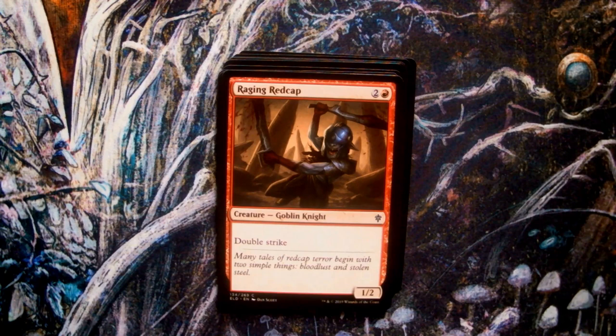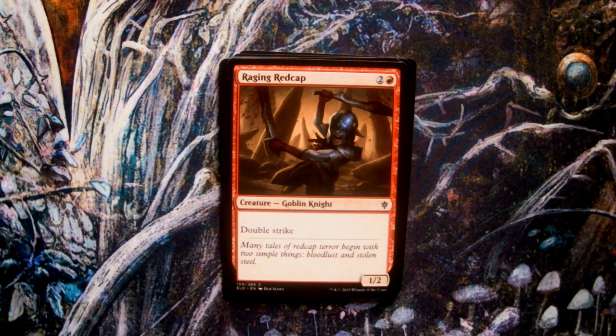Next up we have Raging Redcap, art by Dan Scott. The goblins of Eldraine are often depicted as being particularly vicious and covered in blood, which stains their clothes, earning them the nickname Redcaps. This horrid backstory doesn't stop Scott injecting some grim humour into the piece, donning the double-striking goblin in a helmet two sizes too big for its head and a sword-kneed getup. The flavour text takes this further, suggesting the true owner of these weapons, much like the blood on the goblin's arms, was at one point likely somebody else.